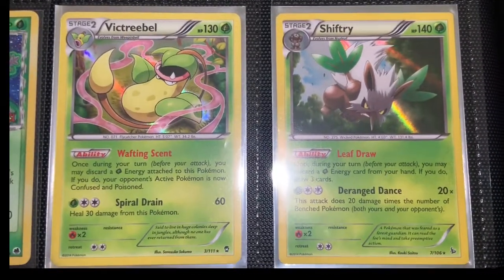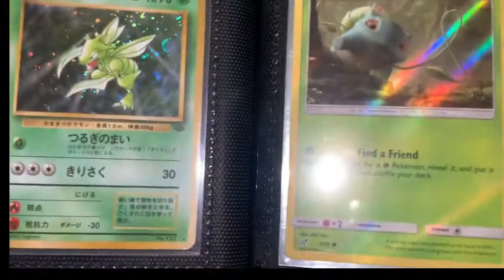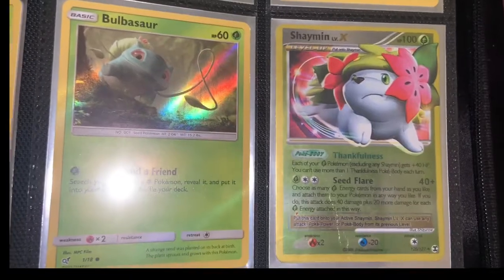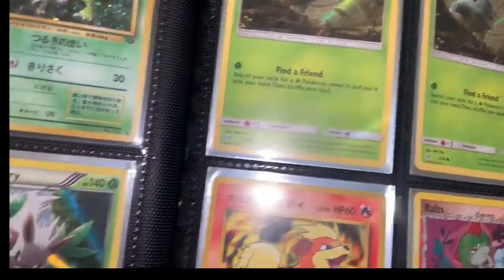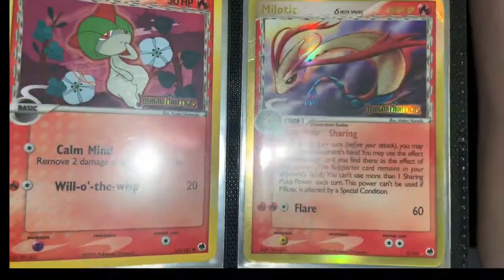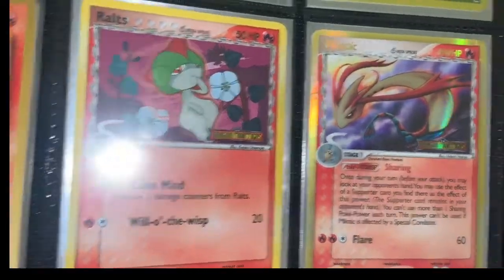We have some newer cards here — holo Victory Bell, Shiftry, Serena, Moralol. These are some Detective Pikachu cards. And then there is Shaman X — look how beat up it is. Some of these cards are really beat up and I'm so sad to see that. Blaine's Growlithe, which is an interesting card. Another Dragon Frontiers, Delta Species cards, as well as this Milotic here, which is pretty beat up.